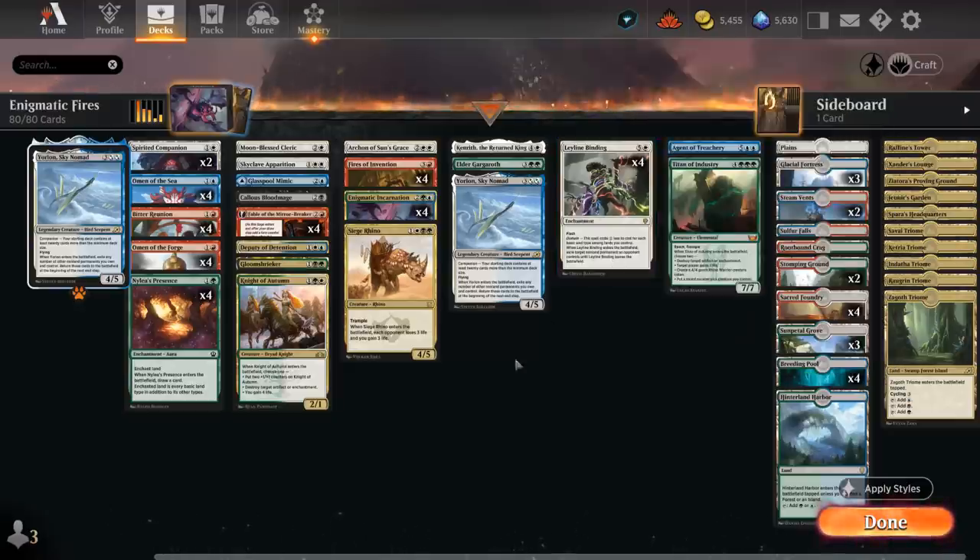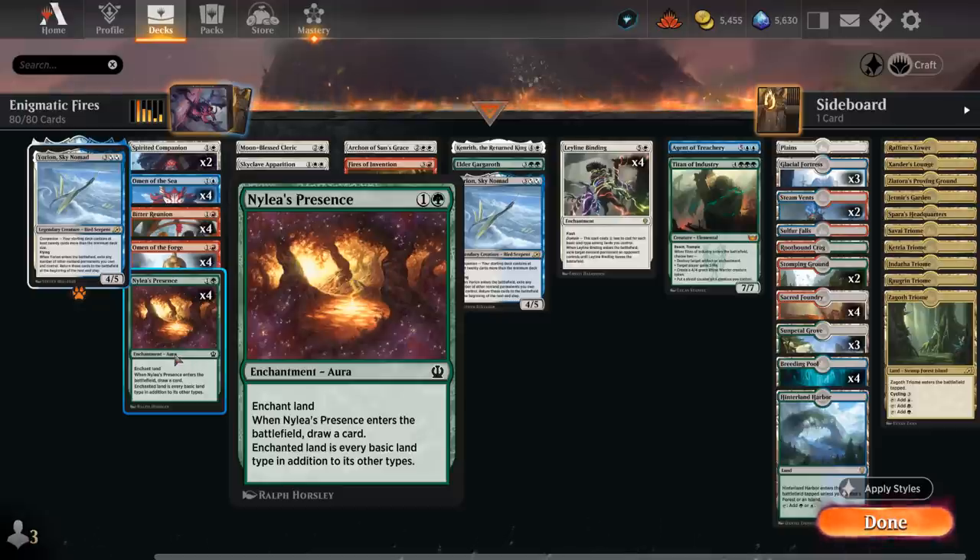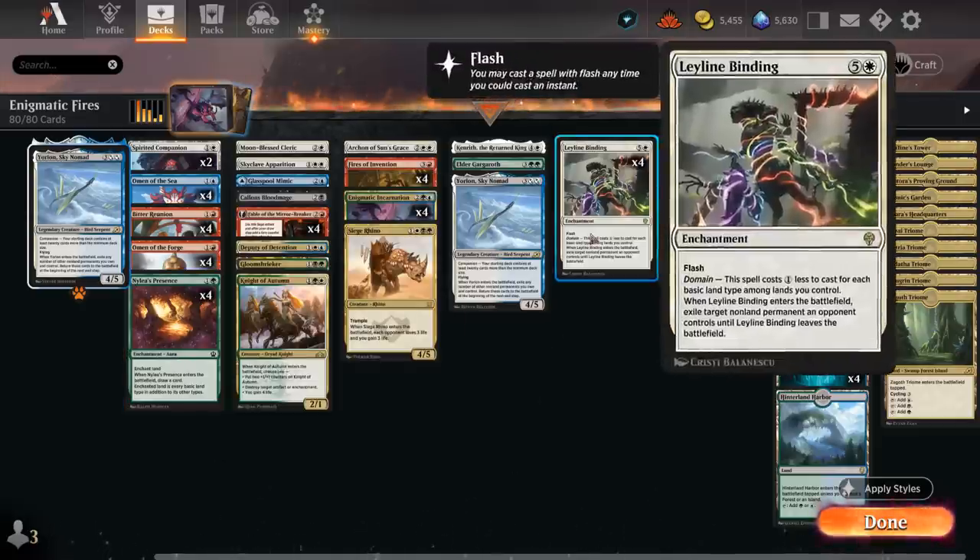Nylea's Presence is a great synergy piece and a recent addition in the Explorer Anthology expansion — a 2-mana enchantment aura that enchants a land, draws a card when it enters (nice to flicker with Yorion later), and the enchanted land becomes every basic land type in addition to its other types. In addition to fixing our mana in a 5-color deck, it means we always have all 5 land types in play for Leyline Binding, so we can always cast it for a single white mana.